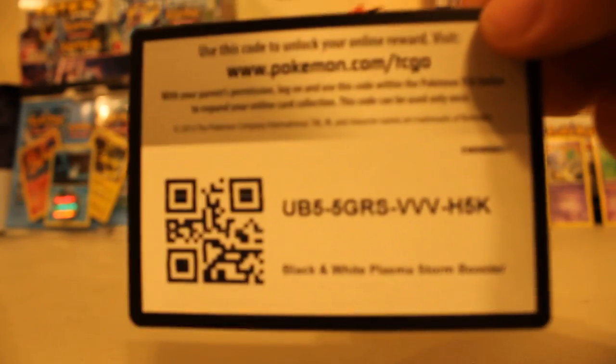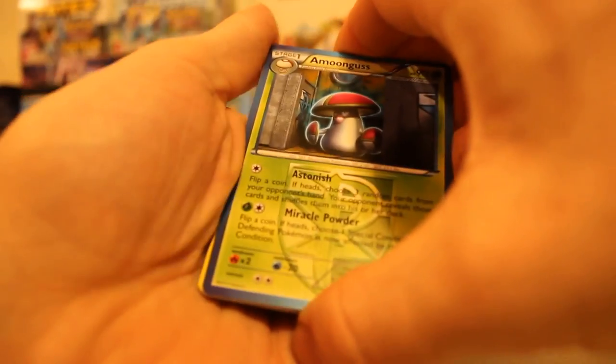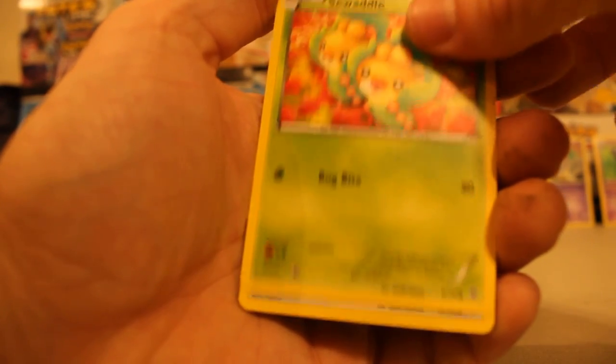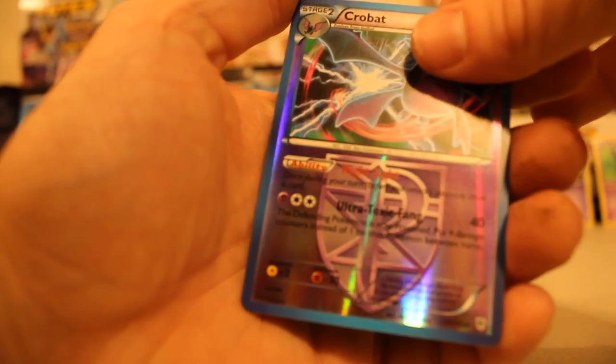We're going to the last pack — Plasma Storm. I've never opened this one before so I'm pretty excited. Me neither. I'm going to go ahead and give you the code because I'm feeling lucky. Do the card trick: one, two, three. A Moongus, Corellia, Simseer, Elgium, Sawaddle, Doduo, Panseer, Perleon, Reverse Crobat — that's pretty sweet — and Bravery. Well, there you go. That was the old school pack with Plasma Storm, Plasma Freeze, and Next Destinies. Pretty dope, if you ask me.